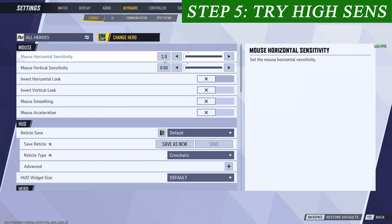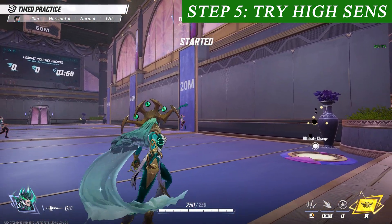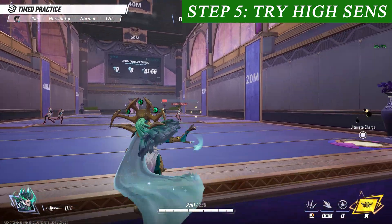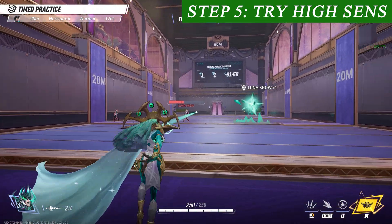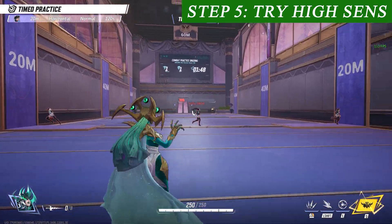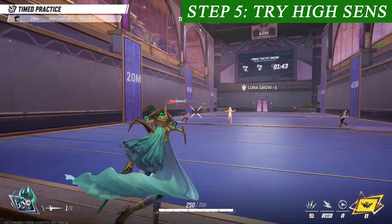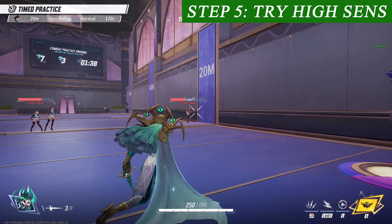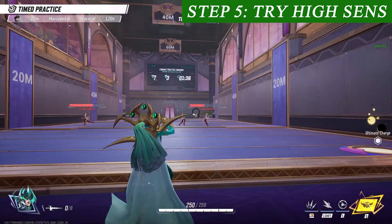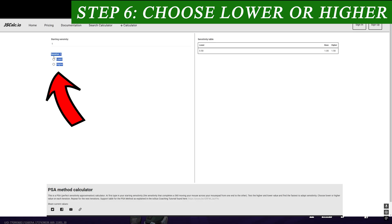Now we'll go ahead and try the higher sensitivity, which is 1.5. This feels a lot lighter and definitely too fast — I'd just be flicking my mouse around missing everything. At least with the lower sense I felt I could still aim pretty well, I just had to move my mouse a lot. So in my opinion, the lower one felt better for me. This is just all about you personally. We go back to the tool and I'll choose lower because I preferred the lower sense.